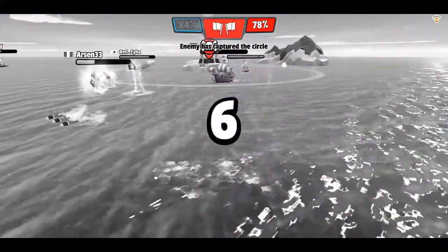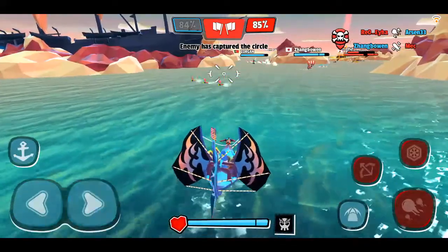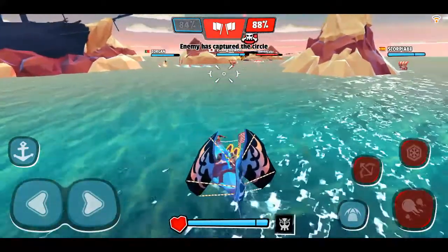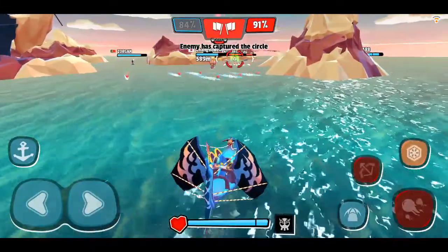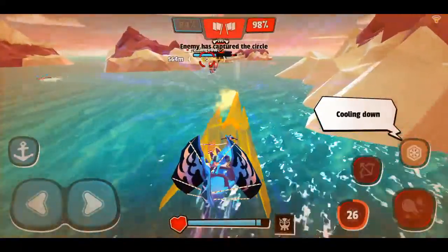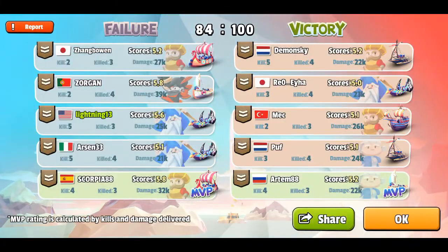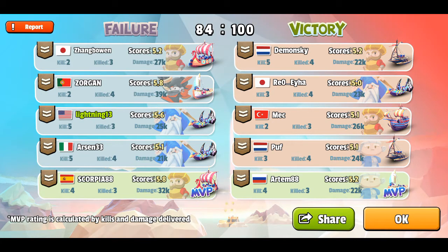Hopefully our teammates can get in there and take them out. They're at 80% now - they just jumped up and they're winning currently. This might actually be the first battle I have lost. And we just lost. So that's pretty much how this game works - it's a player versus player battle, looks like five ships versus five ships. There are a couple different battle modes but for the most part it seems like whoever controls the circle for the longest time wins.